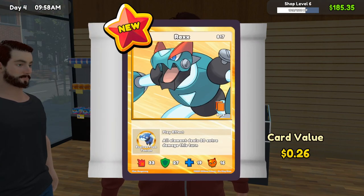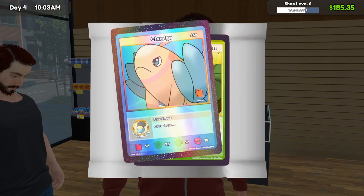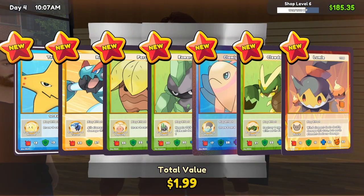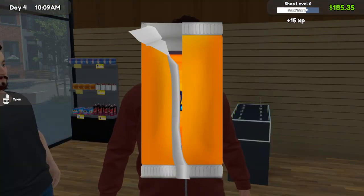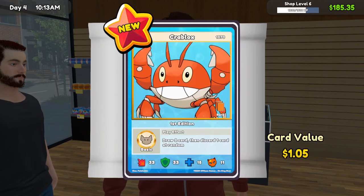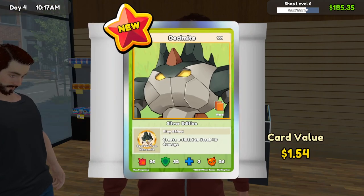First edition — draw two cards, this card negates two cards. Negate 75, okay nice. Nothing too crazy value-wise there. It looks like your XP doesn't go up any higher opening these packs than it does opening the other ones.